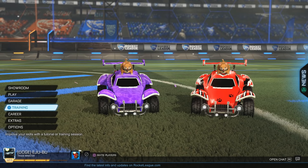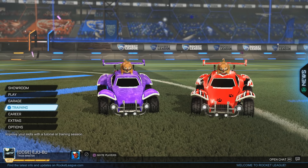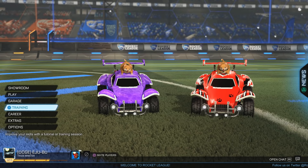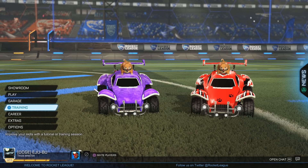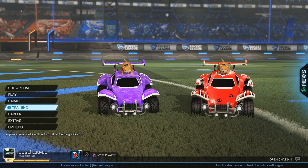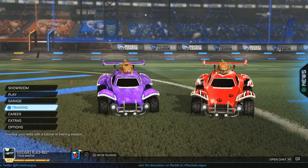So how the point system is gonna work: you get one point for rare, two points for very rare, three for imports, four for exotics, and five for black markets. If that item is painted the points get doubled; if it's certified it gets an extra point. So say for example you get a white Draco certified — that's four doubled to eight, plus one for the certification.